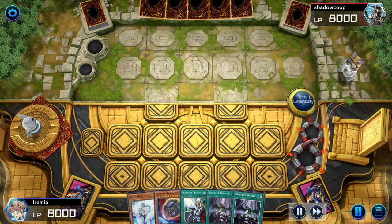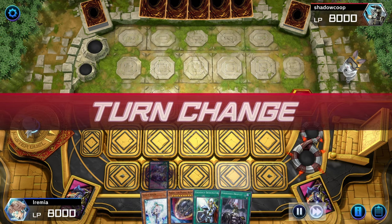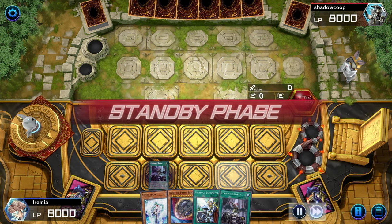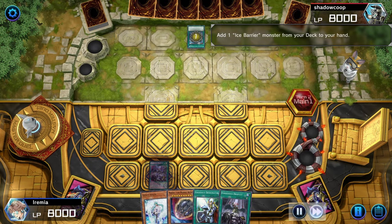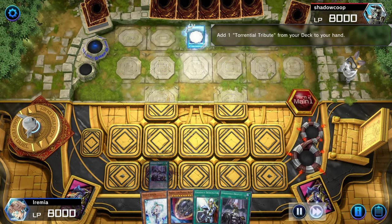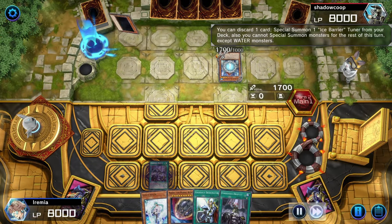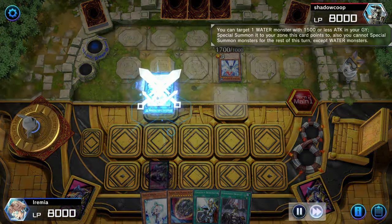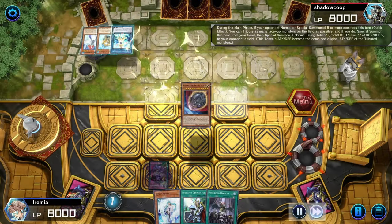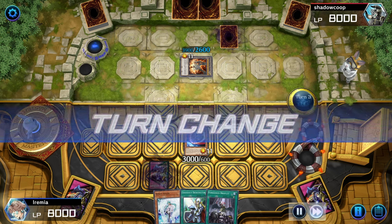Alright, Salamangreat on the play and that is a terrible, terrible start. Let's see what you got, opponent. Ice Barrier — I haven't played against Ice Barrier in a long time. Okay, so they have Torrential, which I'm pretty sure I forgot about. Coral Anemone and Nibiru — alright, stops their turn.